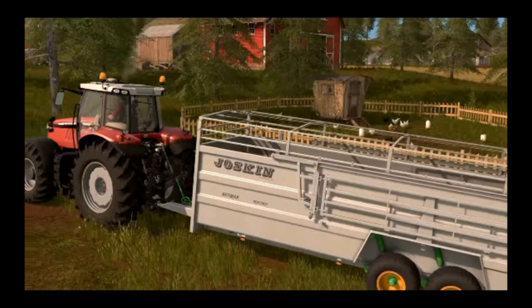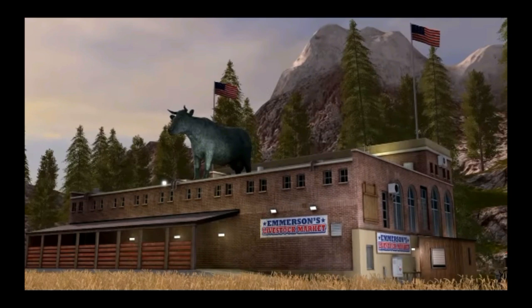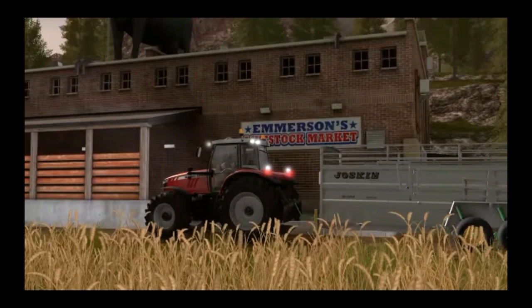This is the smallest animal trailer in the game, and you can put nine pigs in it. We never see cows inside a trailer, so we don't know if they can be transported or if it's exclusive to pigs — though I'm guessing cows can go in here too, just fewer of them. I want to call attention to Emerson's Livestock Market, where the tractor stops to purchase animals. There's a UI that shows up later with pricing.